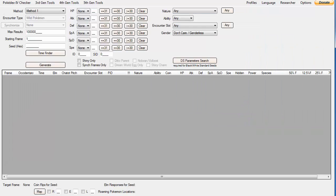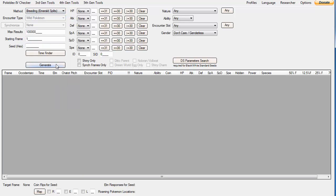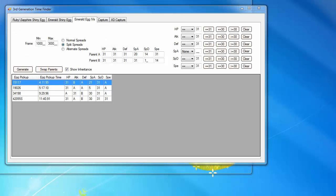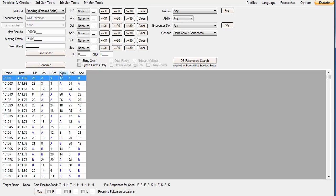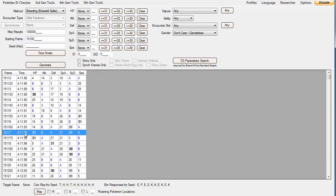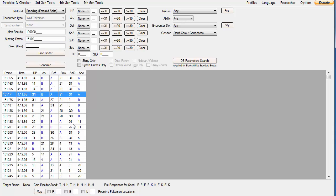Then go into the main window and do Breeding Emerald Splits. Hit the Starting Frame and make it pretty close to the frame you're aiming for — we're aiming for 15:11.7, so I'll do like 15:100. This is the one we're aiming for, and these are all the frames near it so we can figure out if we were correct in the frame we're targeting.